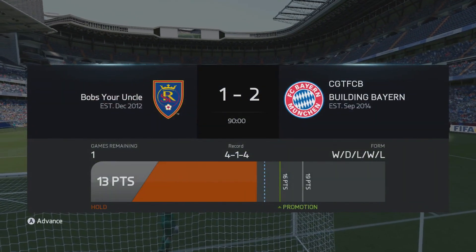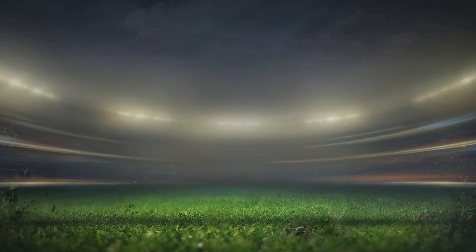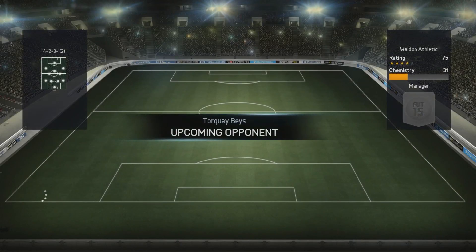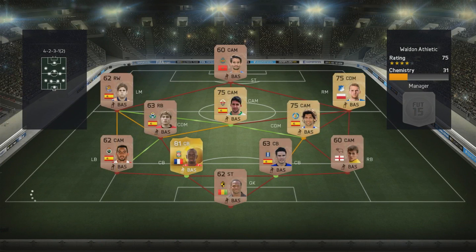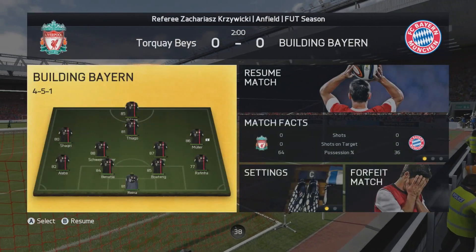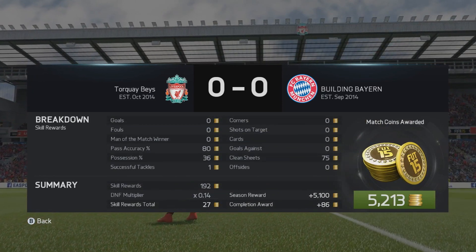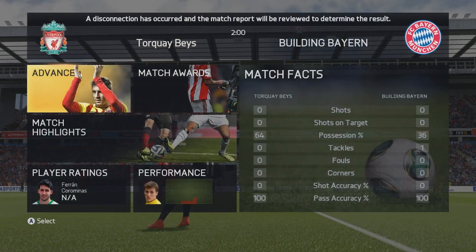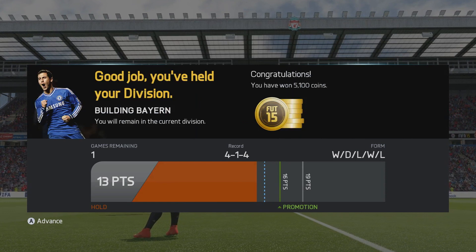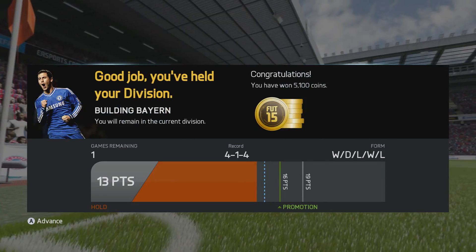We are in with a shout of winning the division — we've just got to win the final game. We're in Division 4 and we come up against a 31-chemistry bronze and gold mixed team. I thought my prayers had been answered. But then I started to panic — if he quits, I'm going to get that glitch with the division. And sure enough, he pauses it in the 2nd minute and quits. There's the glitch — we can't get promoted anymore because the game thinks we've finished when we actually haven't. It says one game remaining, still says we've held our position, division over. That's the second time this series we've been robbed of potentially getting a promotion. This glitch has been around since FIFA 2014, maybe even FIFA 13, and EA still haven't fixed it.